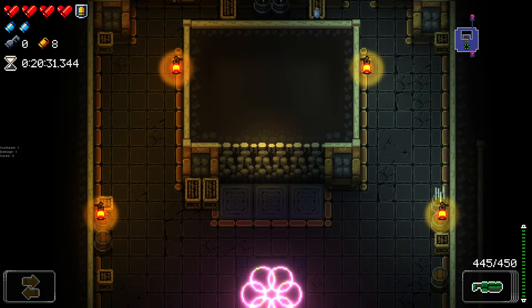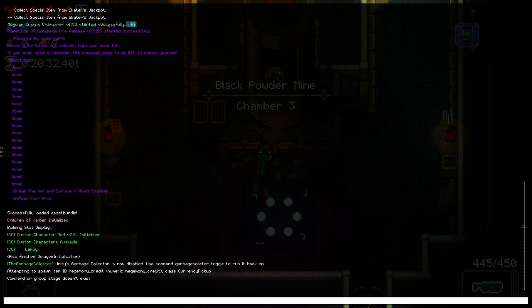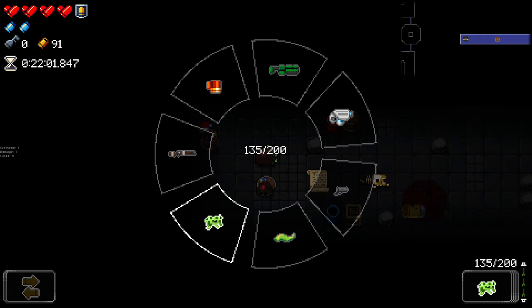So how much coolness did we end up getting from that? Just one - I think it's 0.5 per half-heart. Oh, we went to the wrong floor. Why am I so stupid? Let me do the set stage command. Gungeon proper - I can't remember what the command is. Okay, I fixed it. Let's go.